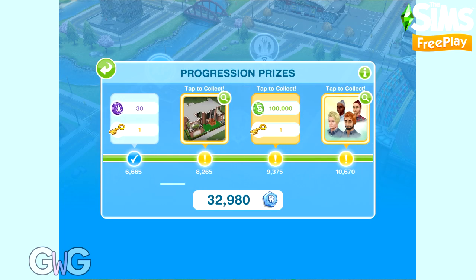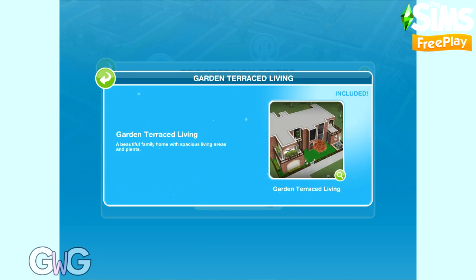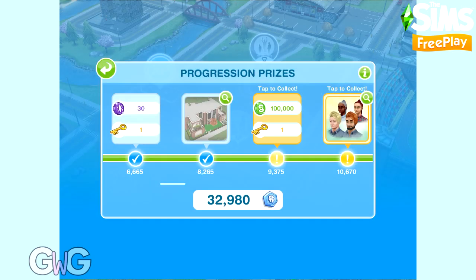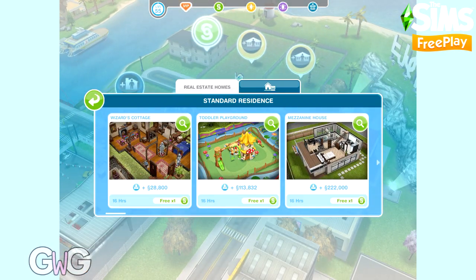In the July 2021 update, a new feature has been added to the game called Simdex, and with that we unlock progress prizes as we progress through the game. This house template is one of the prizes available. Check out my Simdex video for more information on how that feature works.